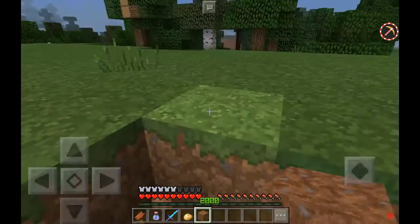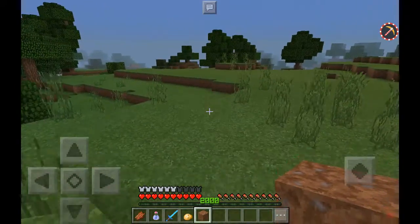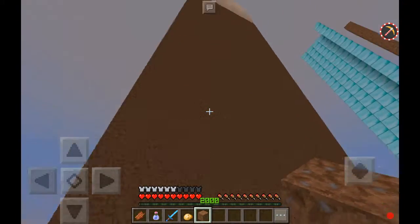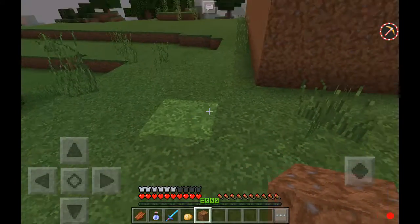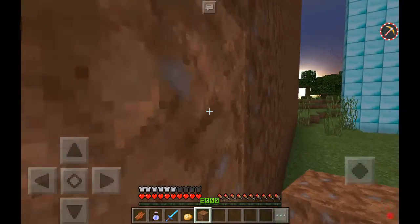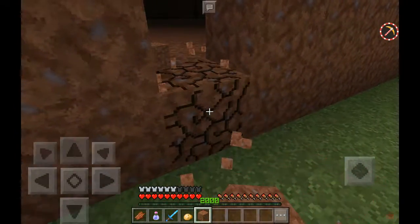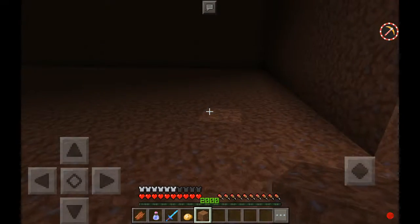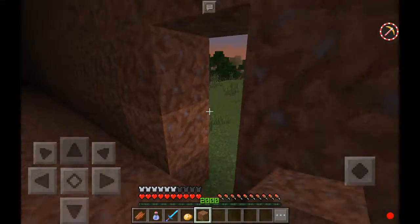You get another block and place it — boom! Holy crap, whoa, that is awesome! Now you can just break the inside and now you have a house. Yeah, it works!